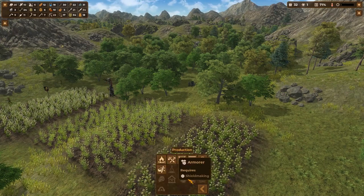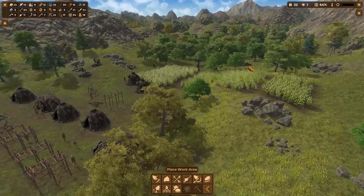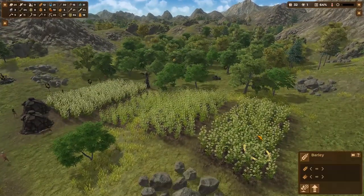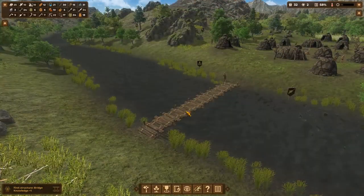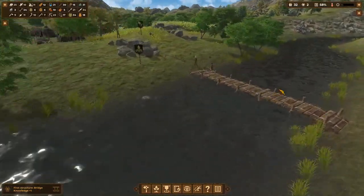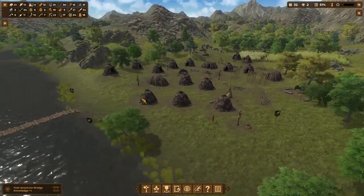I should probably set up another work area for cutting down trees, over there because I'm probably going to end up putting more farms there anyway. Our farms are doing very well — we're getting a lot of barley and a lot of whatever the other crops are. Oh, that was quick — holy moly, they just slammed that bridge up. The other one is already done too. We've got a knowledge point for building the bridge.